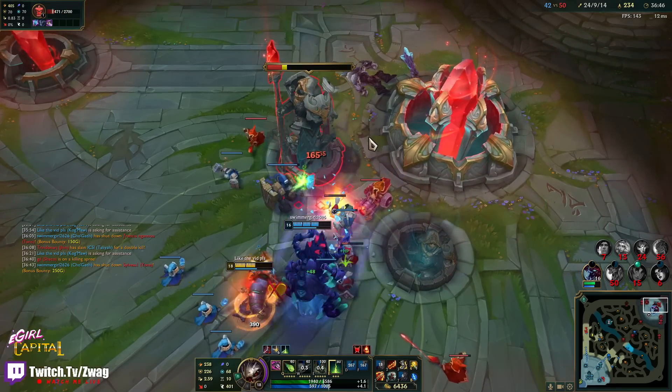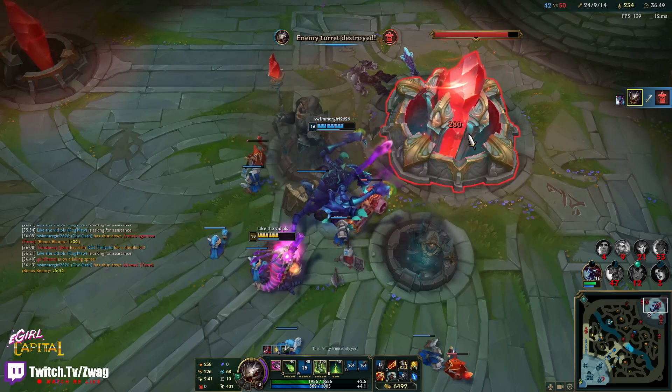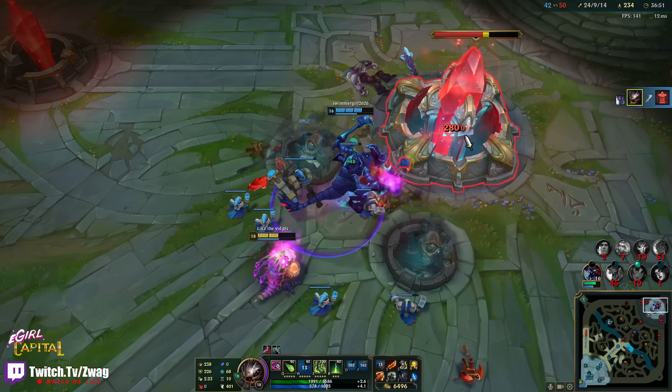This is actually ridiculous — three, four times he could have pressed E and we got a kill and he doesn't. I think Shaco's going to have ult again. I'm just ending. GG, we did it — we beat the trash talkers!